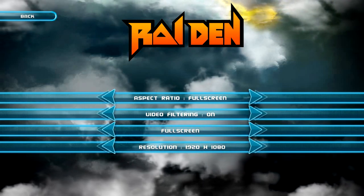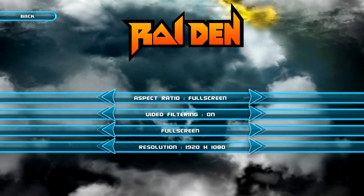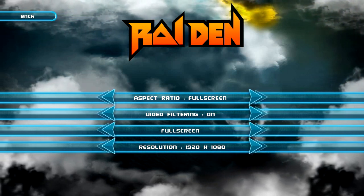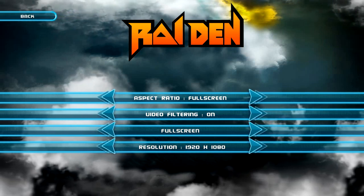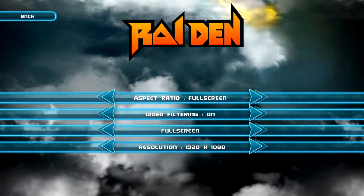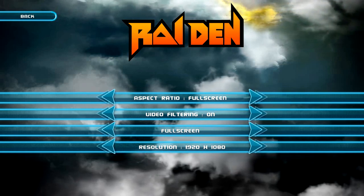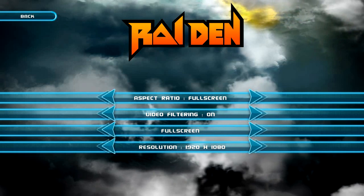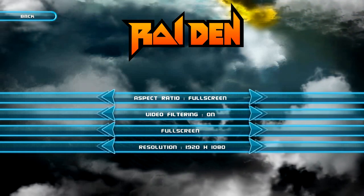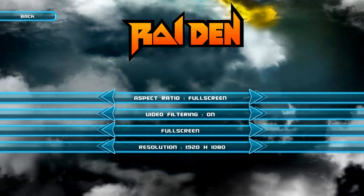Video options are very basic. These are old games that predate this level of tweakability. You can adjust the resolution. This package does scale to fit whatever resolution you have, so even though I'm playing in 1080p, it still looks pretty good. You can go between full screen and windowed — I'm in full screen for capture. Video filtering — I think this applies a smoothing filter to try to make the graphics look a little better. Some do it okay, some not so okay. I've been running with it on and think it looks fine. For the aspect ratio, you can run it in original mode or stretch it to full screen.